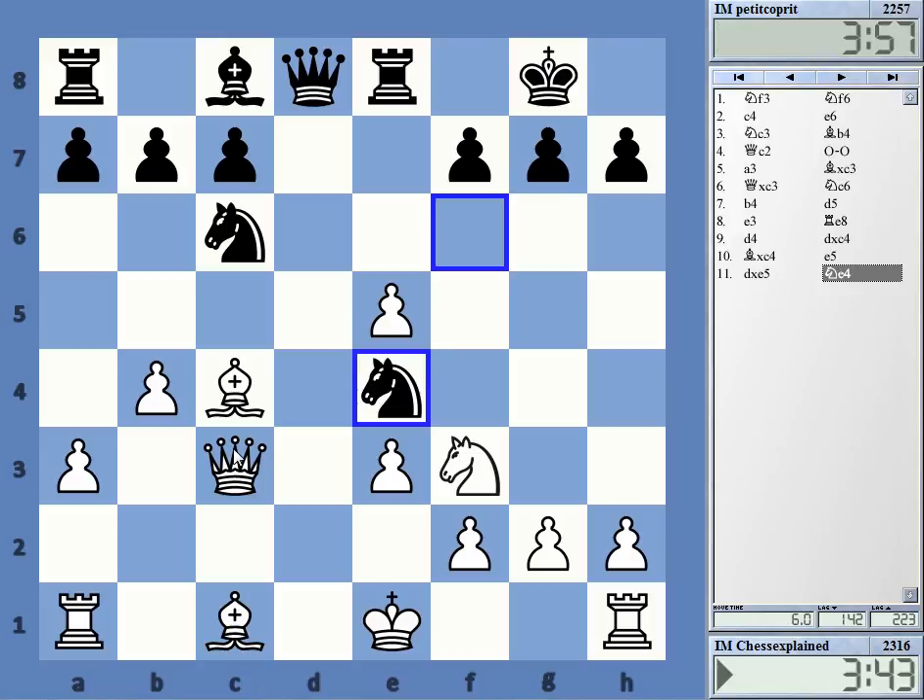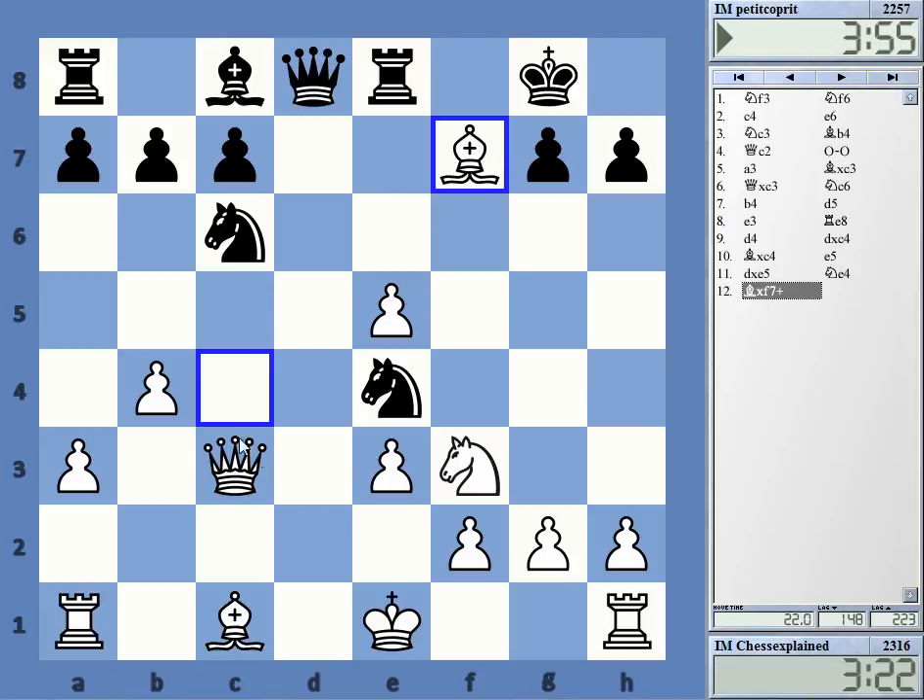Okay, I can take f7 here — even for queen c4 check, then getting the knight back. Bishop f7, if the king moves, queen to b3 — I don't know if he really has any compensation for that. King takes, queen c4 check, and I'm getting the knight back, so I'd already be two pawns up.